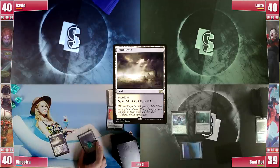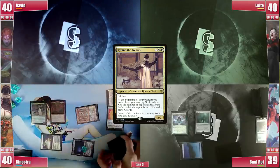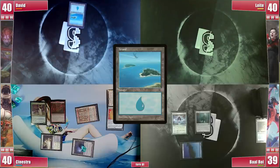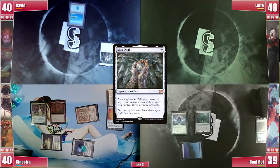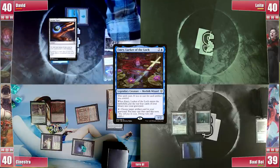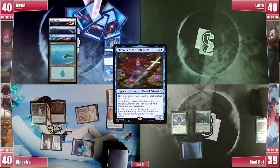On his turn Sinestra plays a Fetid Heath and casts his Mana Crypt. He then casts Tymna followed by the best 0-drop creature in the game, Rograkh. On David's turn he plays an Island and casts Mox Opal, follows it with a Lotus Petal, and here comes another turn 1 Emery. He sadly mills some good stuff and then passes without casting Mana Crypt to appear less ahead.